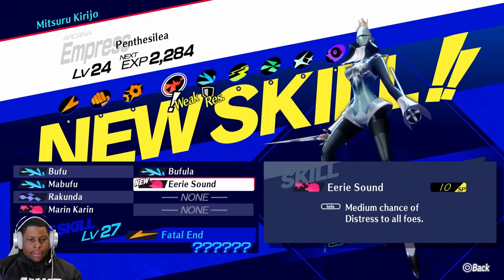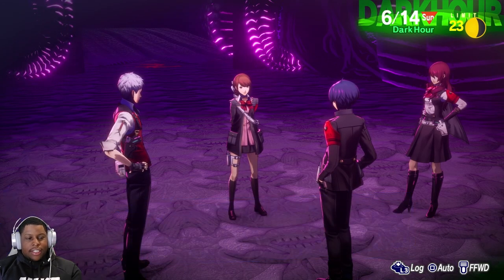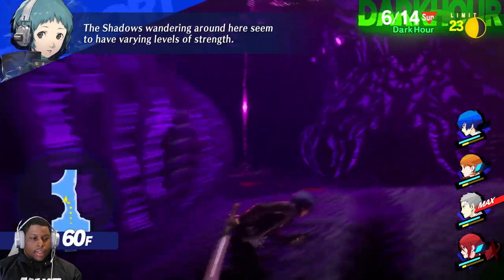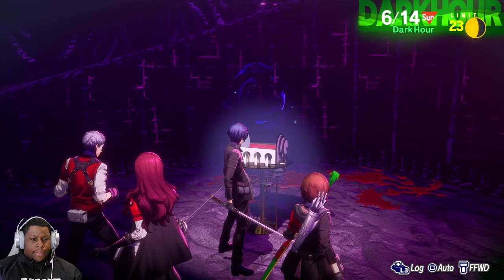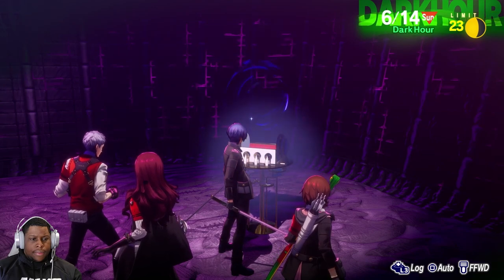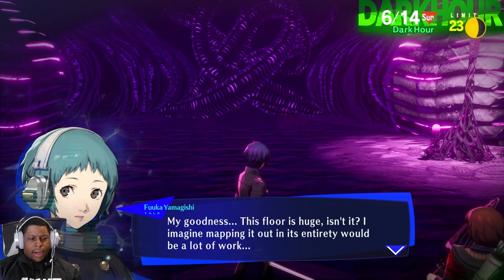Medium chance to distress all foes — oh! You're seriously leader material — naturally. Well, aren't you oozing with confidence; that's a reassuring trait to see in a leader. Let's see if the shadows wandering around here have got me. We have two chests here that are threes. Another tuxedo — who's that for? Bold Bow! I want to see how much better this Bold Bow is. This floor is huge; mapping it out would be a lot of work.